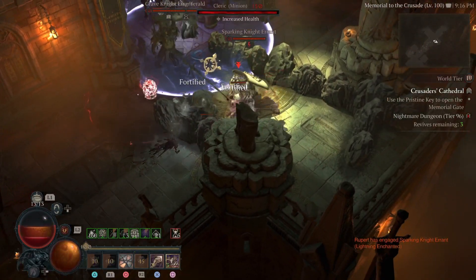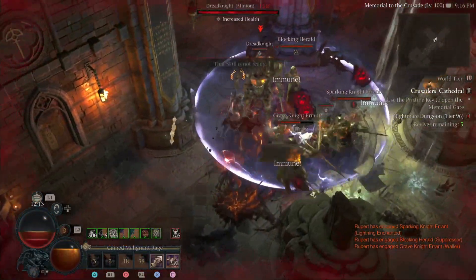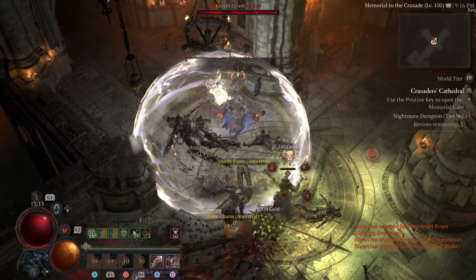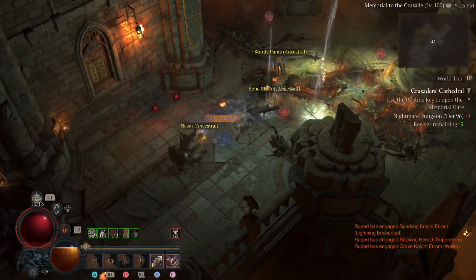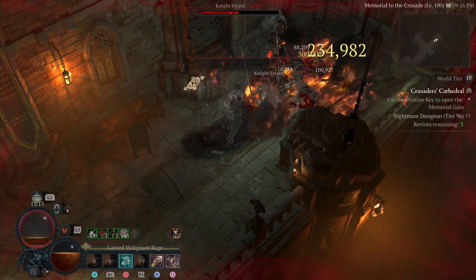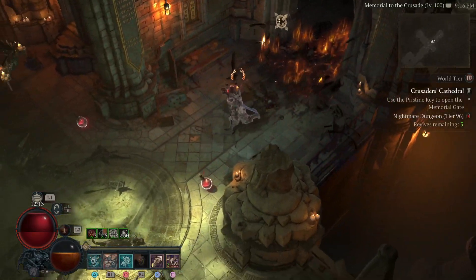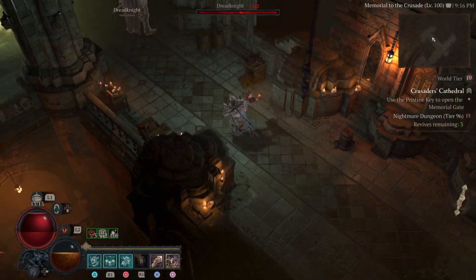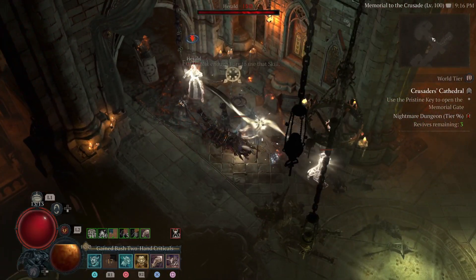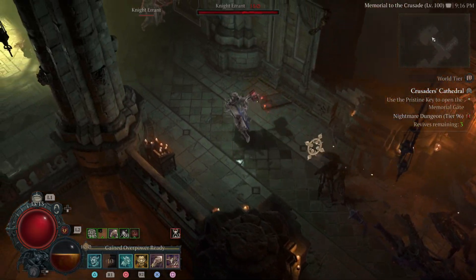When I don't have fury I can just hit my actual generator and do it that way. If you don't have fury, just hit bash a couple times and your fury will go up like crazy.